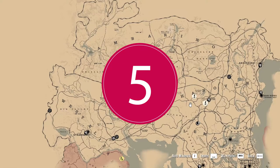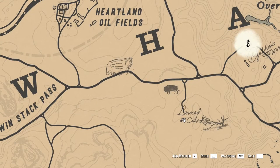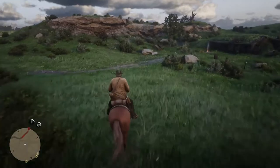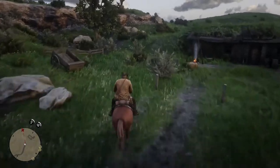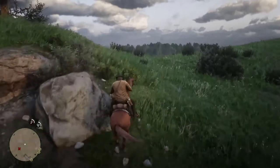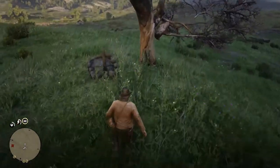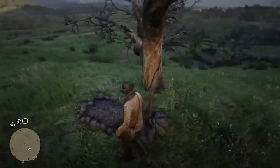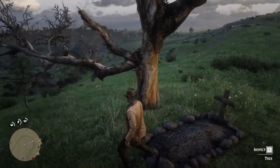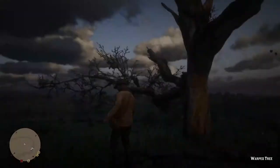The fifth and last point of interest in this part of the map is on the opposite side of the road from the previous location, below the crossroad not far to the east. Here you will find a house that you can rob if you want. If you get to the cliff behind it, you will notice a huge tree on top of it. Once you get to the tree location you will see a tomb near it. Get close to the tree from the tomb direction to inspect this last location, which is called the Warped Tree — and Arthur will draw this special tree in his diary.